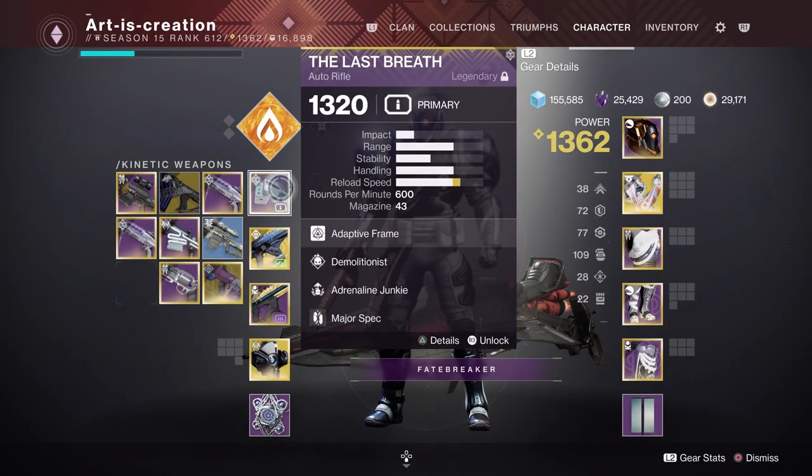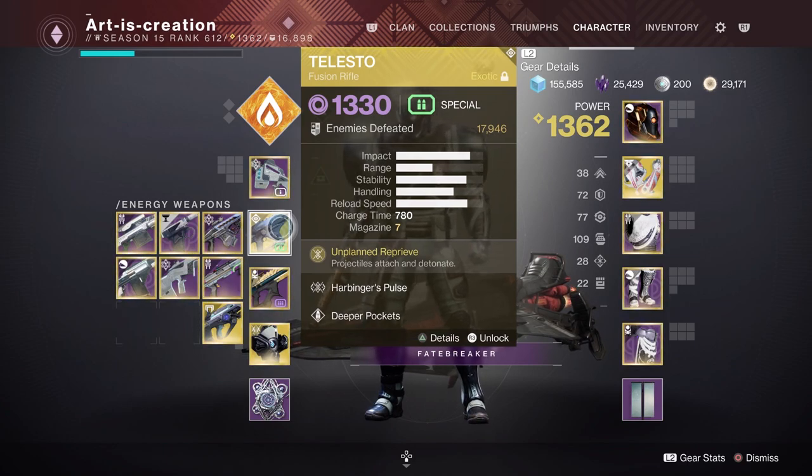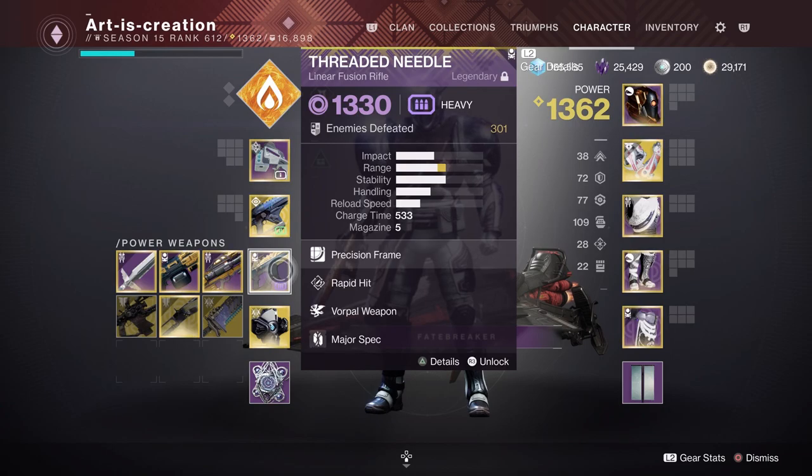For the setup we've got Last Breath with Demolitionist and Adrenaline Junkie, and it doesn't really matter what you put in your top slot — it's up to you. I've got Telesto in there just to decimate with when I can run and gun with it and take everything out because Particle Deconstruction will be running. And then Threaded Needle is in there with a Vorpal just to take down the boss and stuff in this Lost Sector.